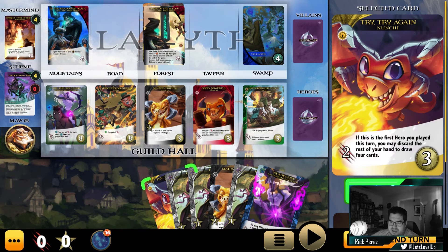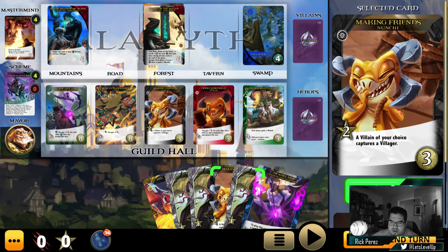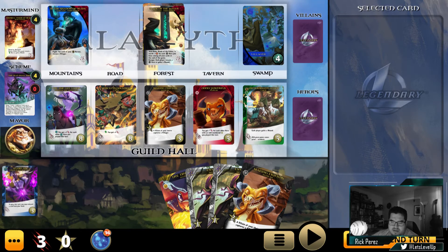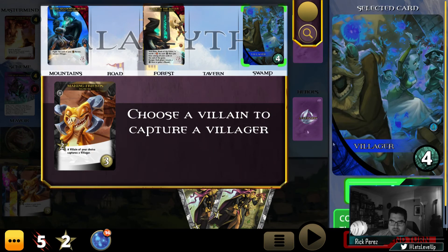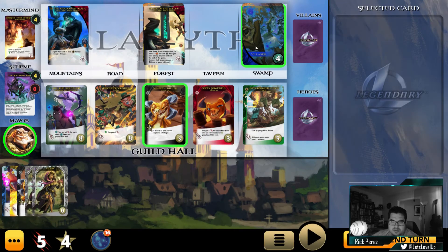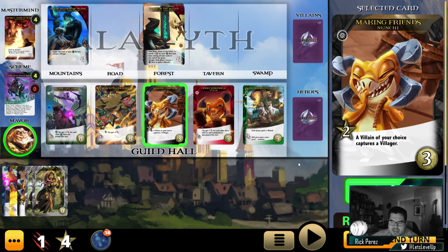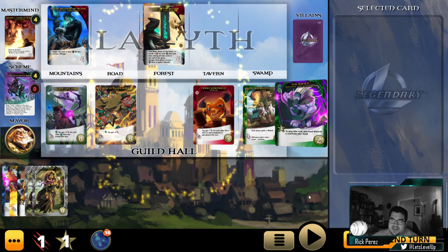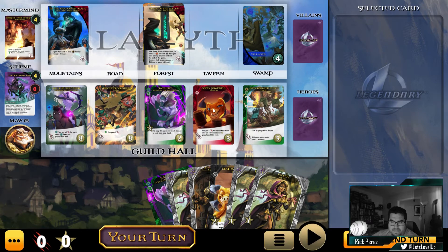We've got five strike there but it's going to cost us one of our buy. Let's go ahead and do that. Our villager just captured a villager. We're going to attack him — leaves us with four buy. It's going to give us a ton of points at the end of the game if we bait this. More villagers.